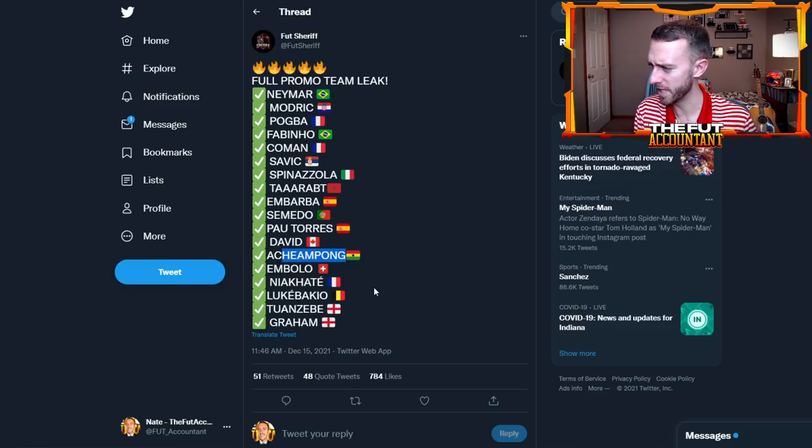There are about 18 items here — maybe 14 cards in packs and then a mini release on the weekend, or some SBC and objective cards included. There's a nice mix of interesting cards. Niakate could be a really OP, Thiago Djalo-level center back. Tuanzebe with his links, a couple of Bundesliga cards look interesting, including Niakate and Luka Beikio.